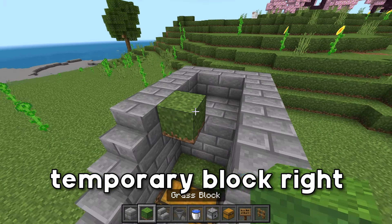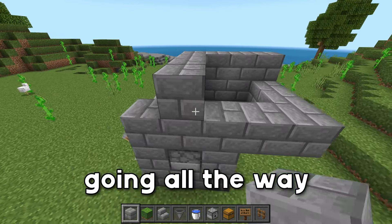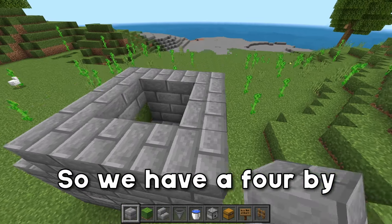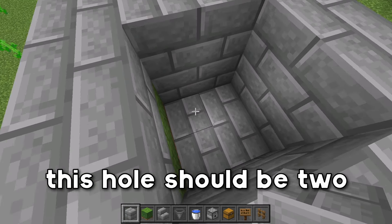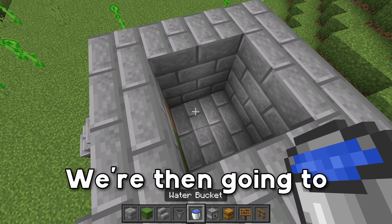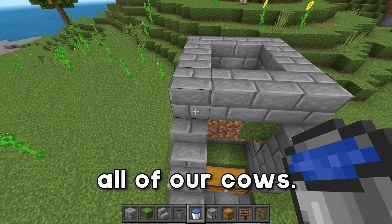We're then going to place down a temporary block right here and right here, then grab our blocks again and create another lip going all the way around just like this. So we have a 4x4 with a 2x2 hole in the middle, and this hole should be two blocks deep. We're then going to grab our water buckets and create an infinite water source here, and this is going to be where we have all of our cows.